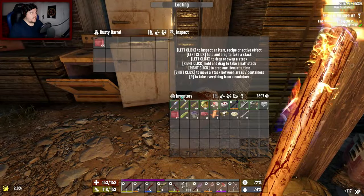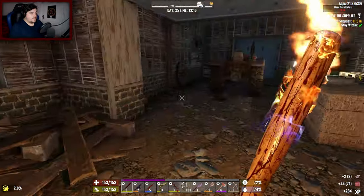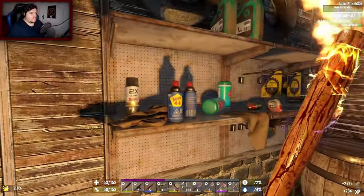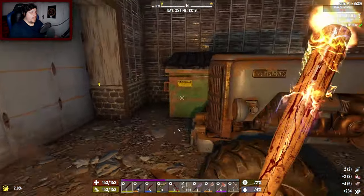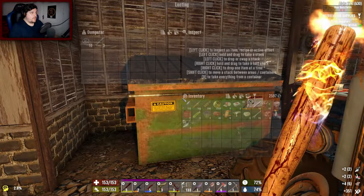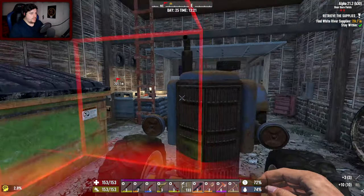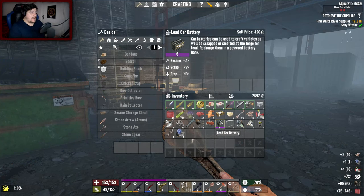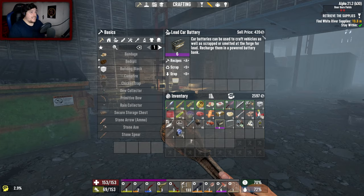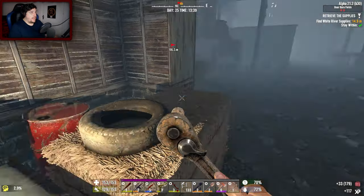We'll raid the fuel - we always need fuel. Should I dismantle the tractor? I'm not even sure what I'd get out of it - might be a good thing to do. Let's have a look. Out of that we got a tier six car battery - worth 420, that's brilliant! And we got an engine which is worth 105. Probably not going to sell them, probably going to use them. I see more fuel back there.